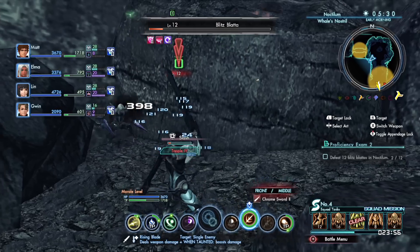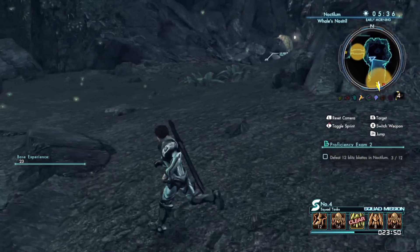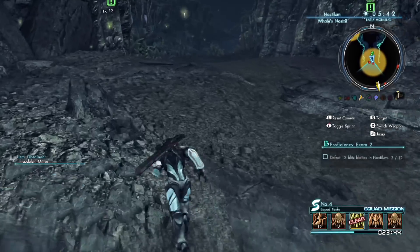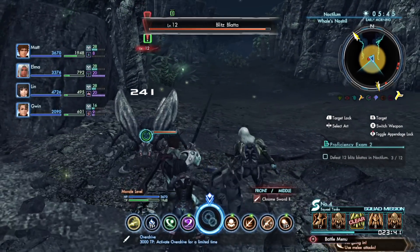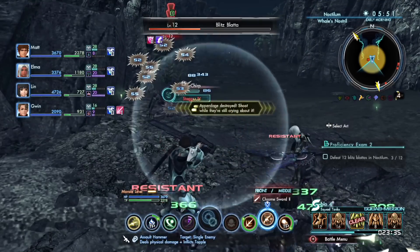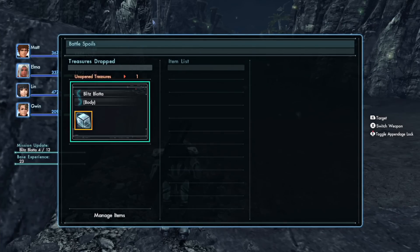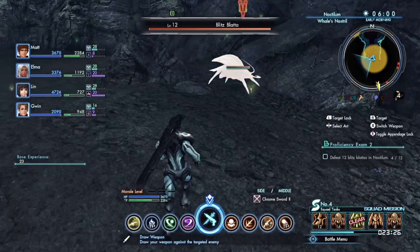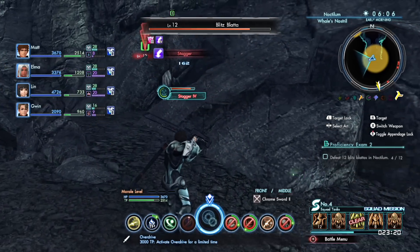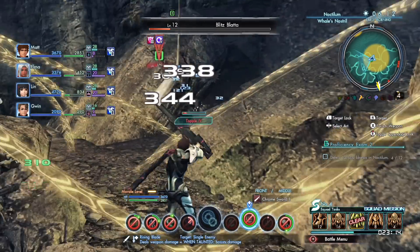There are two areas on the map where you can find these guys. In my opinion this is the easier of the two, because they always appear in this cave no matter what time it is. The other area in Noctilum, I think these bugs only appear there at nighttime. So if you go to this cave they'll automatically be there. You can find around five of them at a time. You can teleport to the FN probe site, run into the cave, kill all five, then teleport back and rinse and repeat. Only takes a couple of minutes, and after you kill all twelve you can move on to your next Skell license exam.